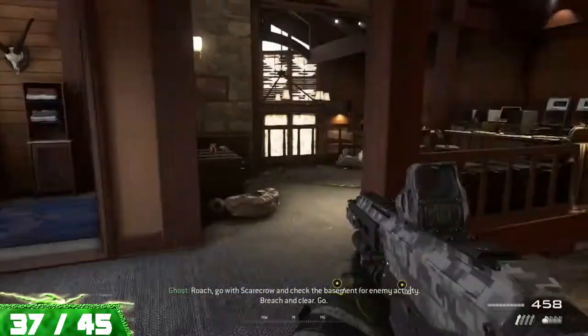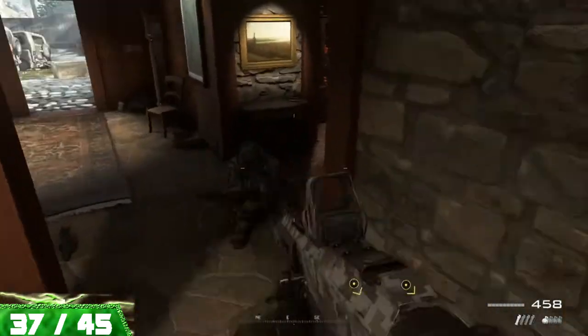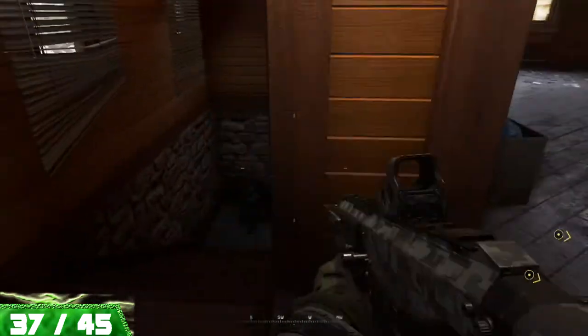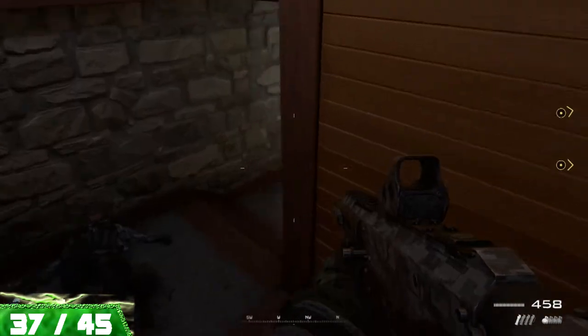Now from here, we're going to head down into the basement and breach the door that's on the right side of the hallway, kill some enemies, and make our way into the armory in order to pick up our next collectible.